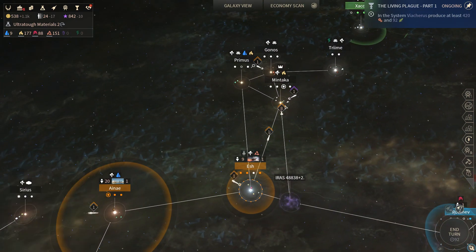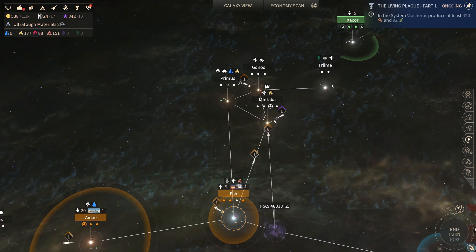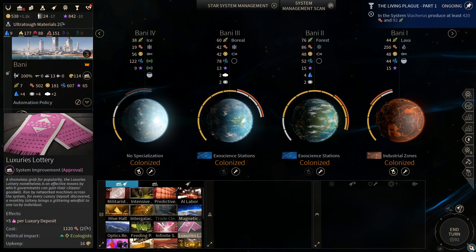We get the approval for home systems for just having an outpost — it doesn't even have to be a colony. So we lost the approval we were getting from Mintaka, which we can fix soon enough.